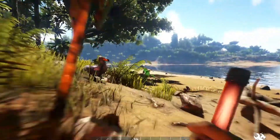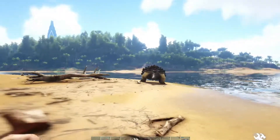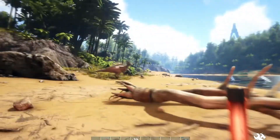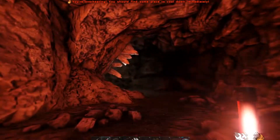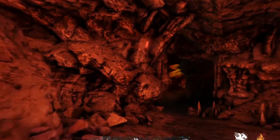The next one is purely one of my favorites for trolling purposes: it is the glow stick. But in all honesty, this is a really good item for exploring caves, as you can stick a bunch of these everywhere, especially on Aberration.